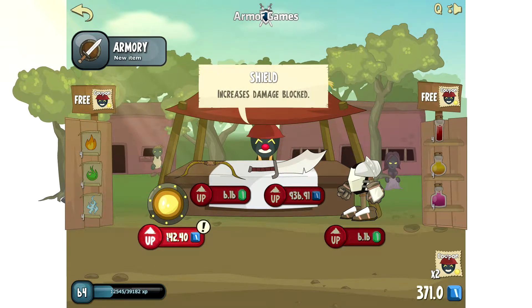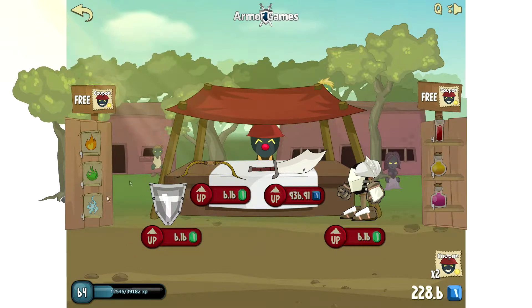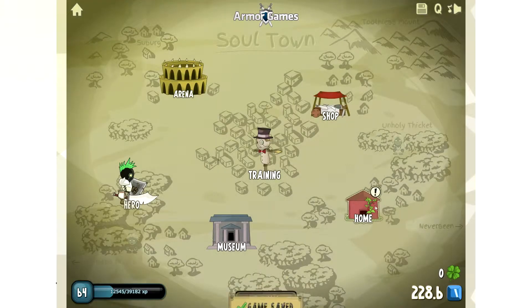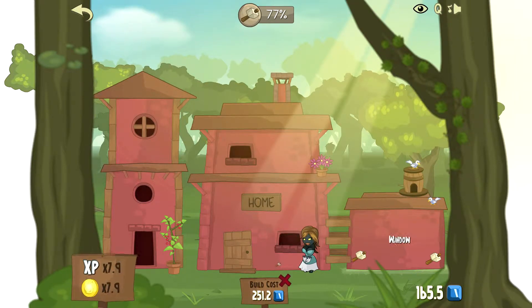Let's head to the shop and upgrade our TNT. We got a bow. Let's upgrade our shield and it looks like we're maxed on everything here — as you can tell I got two coupons. Let's go to the home and see if we can build some stuff. Let's build a perch, and let's build a window — nope, we can't build any windows yet.